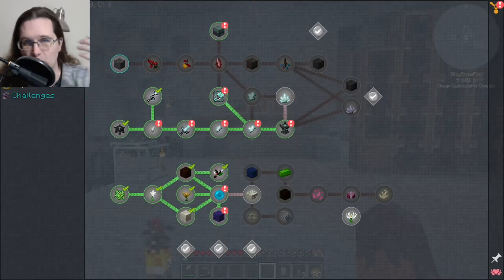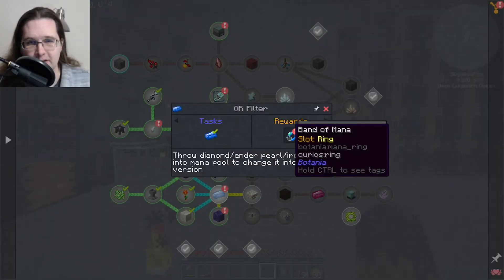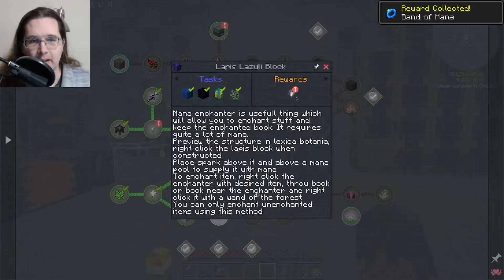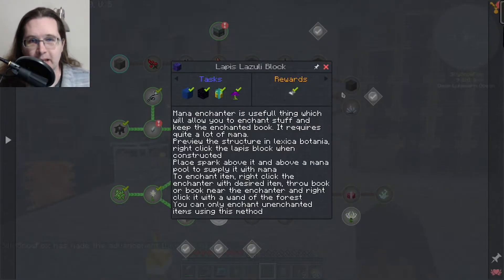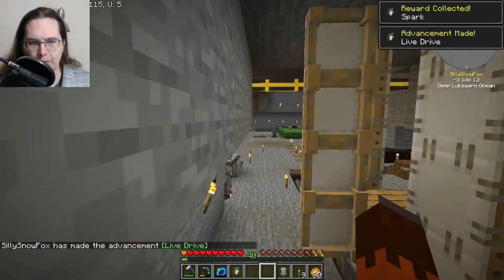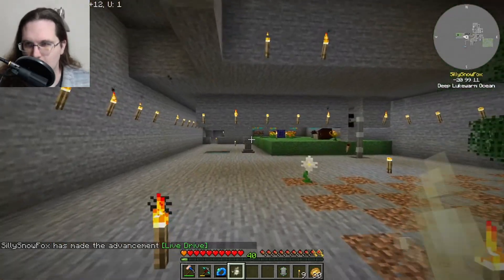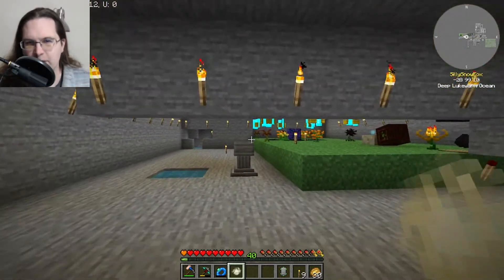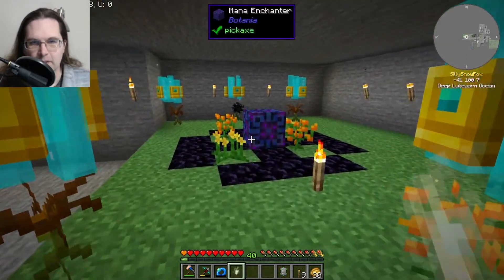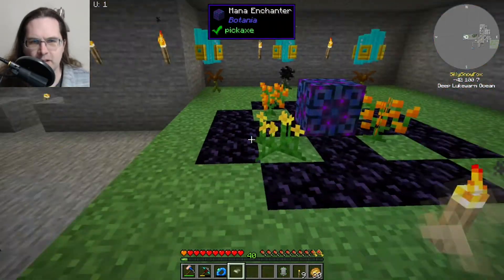The next thing I've been working on is the magic tree. I went ahead and tossed the thingamajigs into the mana pool for Botania and built a mana enchanter, which I'll show over here. I don't know why it only gave me one spark — you need two minimum. Anyway, the mana enchanter is set up here; you can mix and match the flowers, which I wasn't sure you could do.